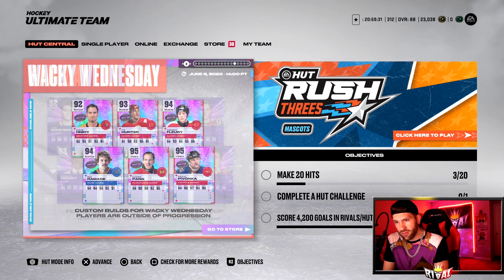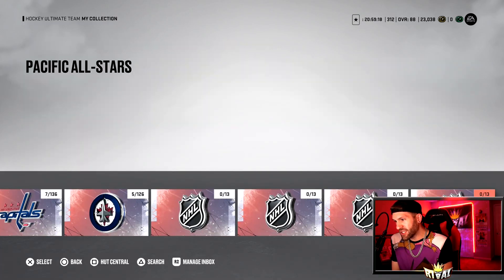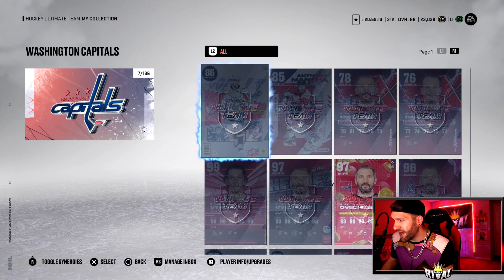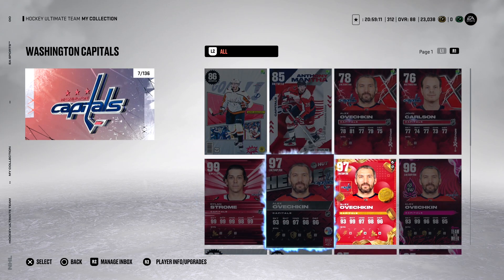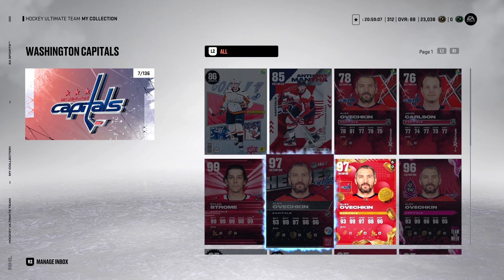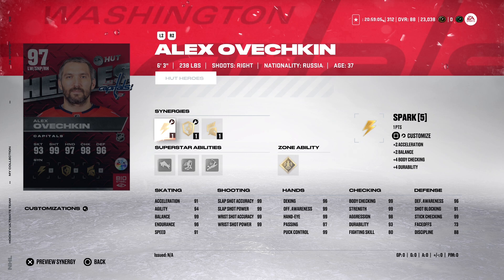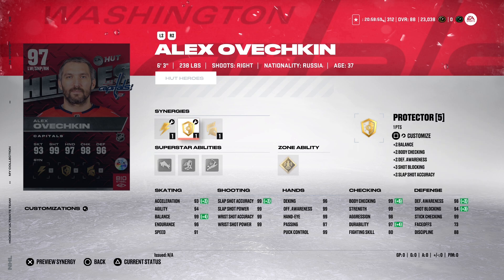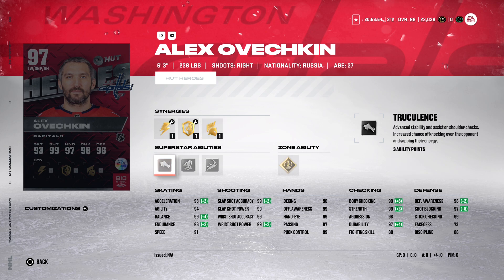The first card we take a look at is OV. Alex Ovechkin Team of the Season — finally it's up to a 97. The HUT Hero card: he is 6'3, 238, right-handed forward. He's got Workhorse, Spark, Magician, and Protector. I would probably do Magician to get that agility boosted. He's also got Gladiator for his abilities: Truculence, 1T, Relentless, and a zone ability of Unstoppable Force.